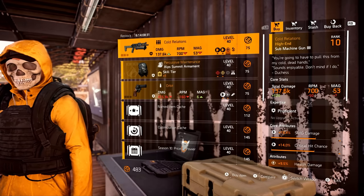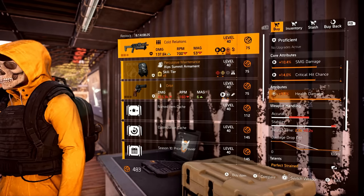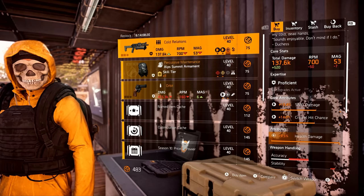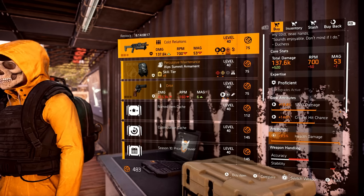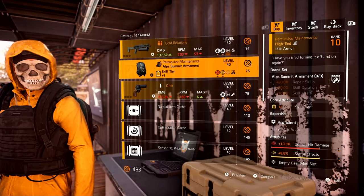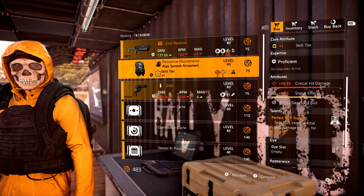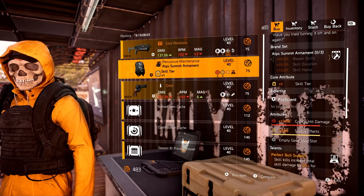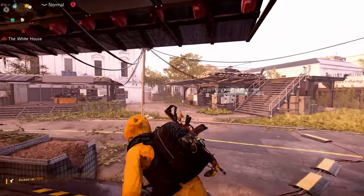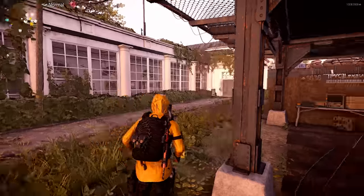Next up we have Cold Relations, the named PP19 with Perfect Strain. This one comes with max health damage, but the SMG damage is very low and so is the crit chance. I'm not a huge fan of this weapon, so buy at your own risk. Then there's the Percussive Maintenance Backpack — the named Alpsummit Backpack with Perfect Tech Support — which comes with status effects and crit hit damage.